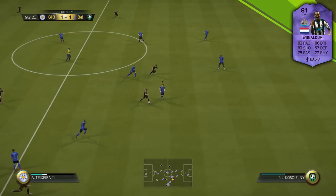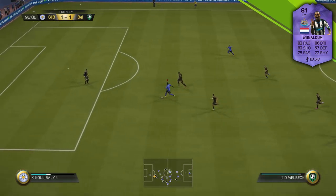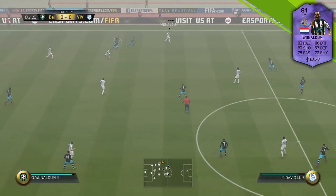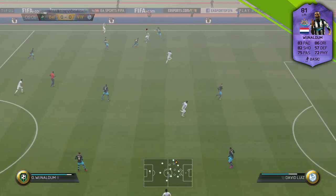As soon as I moved him to left forward he got involved so much more — he was available for passes more often, he helped out creating chances, and he got a few more chances for himself in that position. So pretty much what I've just said is: if you're going to use this guy, try and cut inside with him because that is where you'll benefit most.